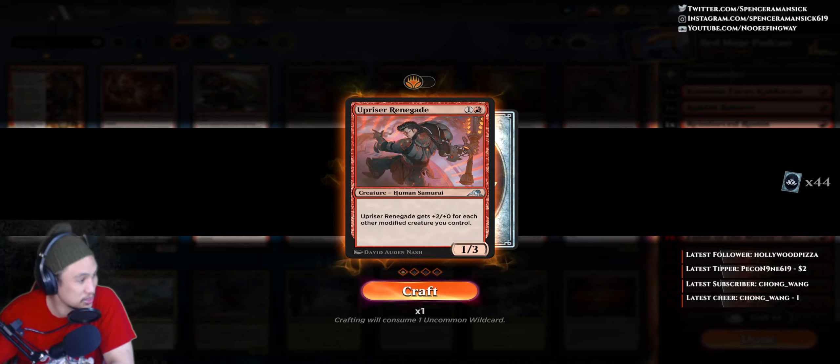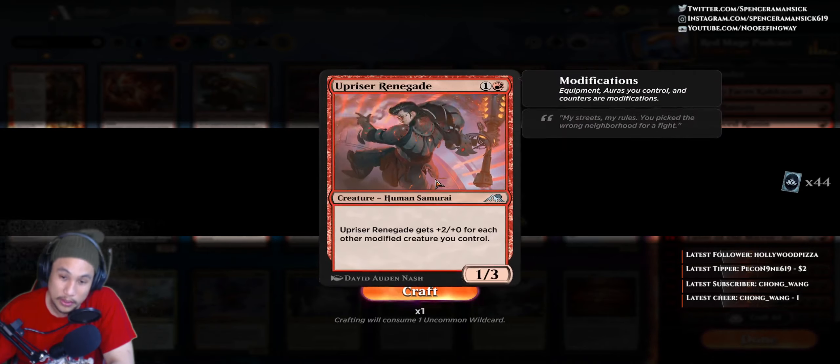Today's card is from the set Kamigawa Neon Destiny. It's Upriser Renegade. It's 2 mana — 1 red and a colorless — for a 1/3 creature, human samurai. It's an uncommon.